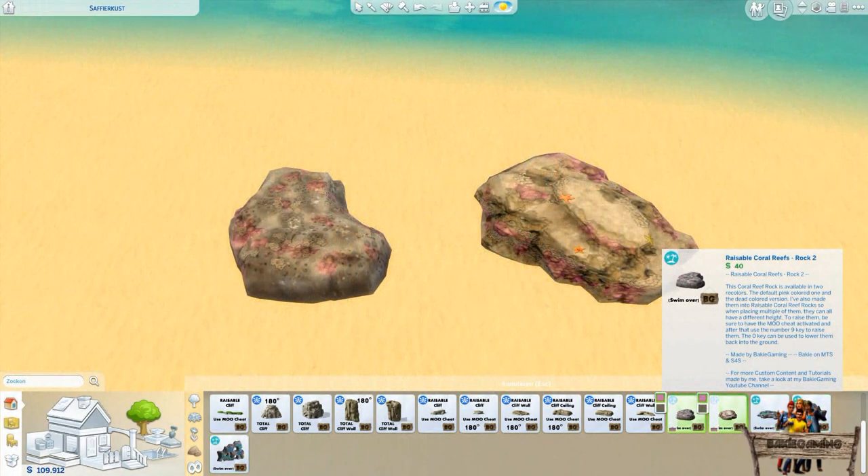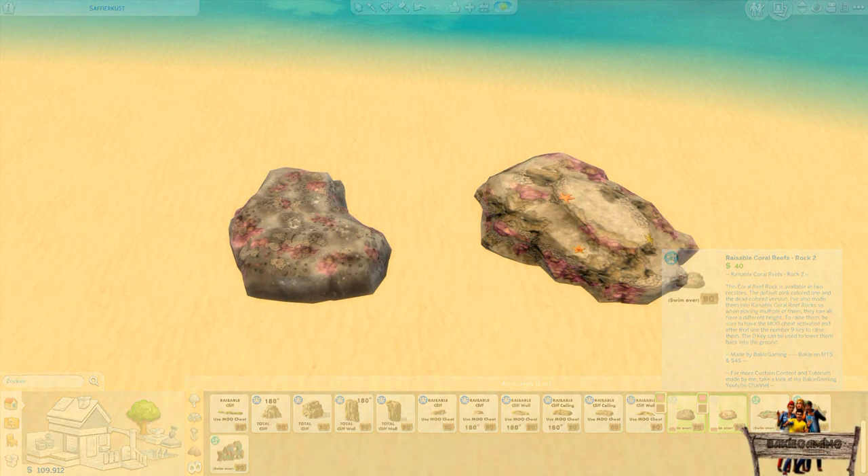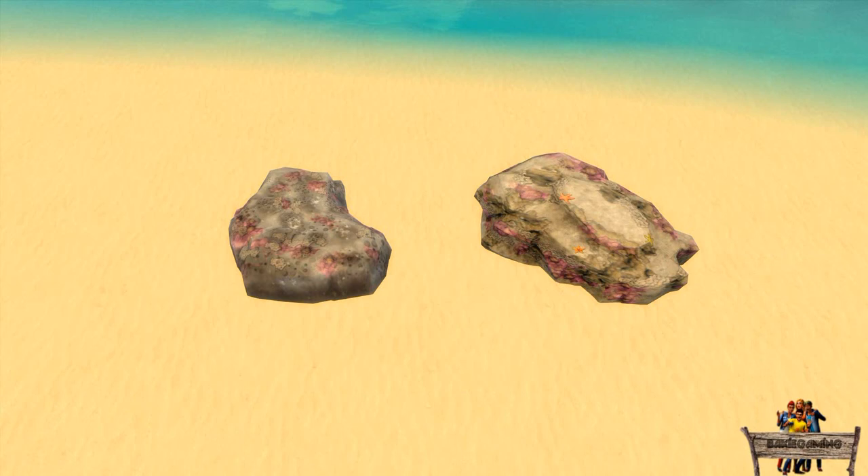When clicking the color stripes of the first two rocks, two color swatches will appear. The first is the default color you will normally see when Sulani is in a healthy state. The second is the dead version. As the recolors are better visible above the water surface, I will show them to you this way.